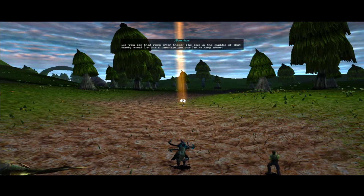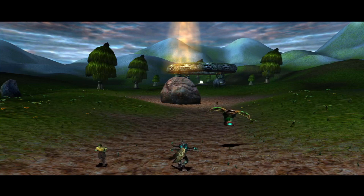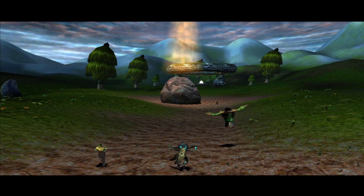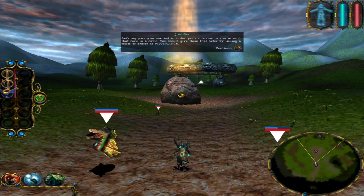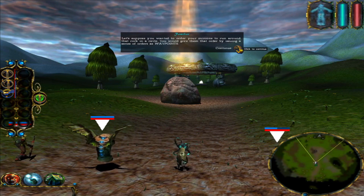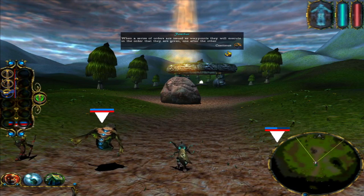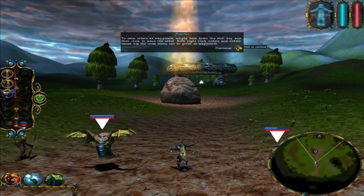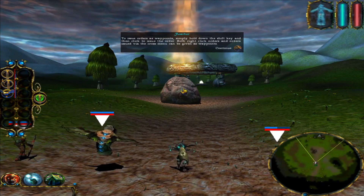You see that rock over there? The one in the middle of that sandy area? Let me illuminate the one I'm talking about. Let's suppose you wanted to order your minions to run around that rock in a circle. You would give them that order by issuing a series of orders as waypoints. When a series of orders are issued as waypoints, they will execute in the order that they are given, one after the other. To issue orders as waypoints, simply hold down the Shift key and then click to issue the order. Both right click orders and orders issued via the cross menu can be given as waypoints.